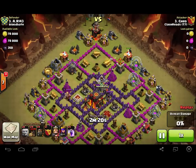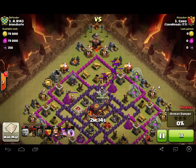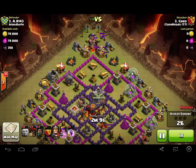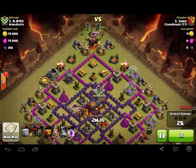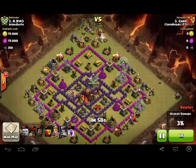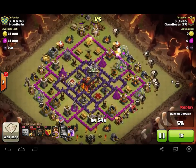Up top we've got one Giant that breaks out the whole clan castle and brings them up top near the Archer Queen. When they get close, drop the Barb King near the Wizards — that will take care of them. Starting on the right with two Lava Hounds.